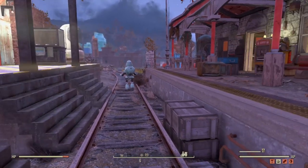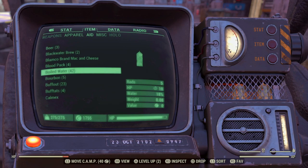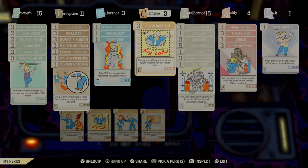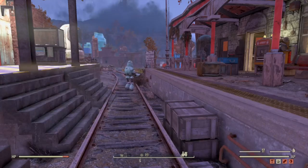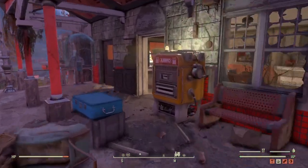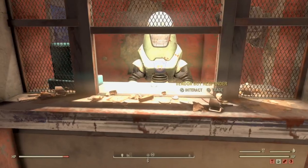I've just pulled all my water out and we're going to go into the train station now to sell it — you'll notice boiled water there. Now this is the other thing I want to show you: the perk card Hard Bargaining. I've got this one maxed out — it increases the amount of caps you're going to get from the vendors in the game. Don't sell your boiled water though, it's pretty much worthless — it's got to be purified.